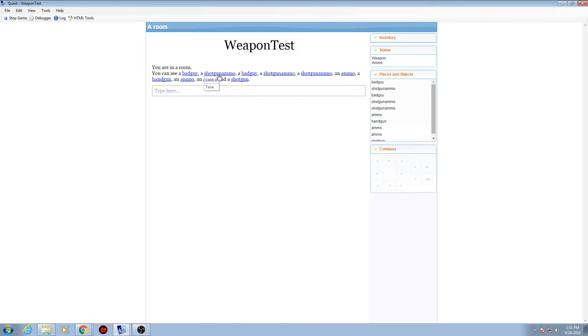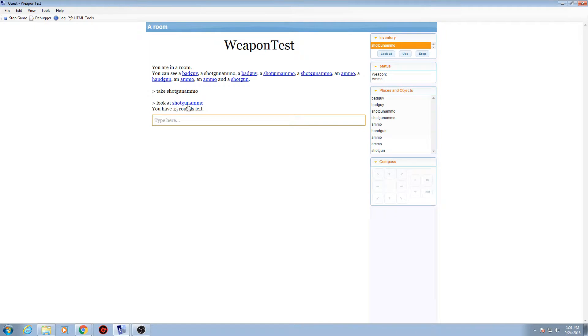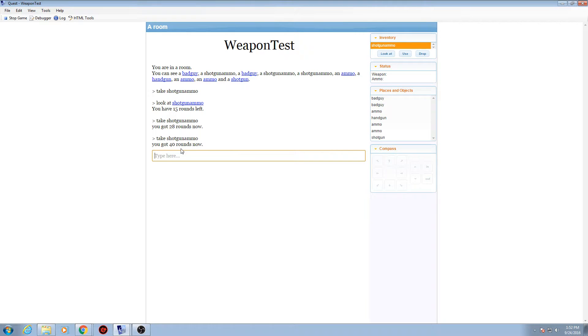So with shotgun ammo — if we take it, it says we have 15 rounds left; take it again and now we have 28 rounds. What's happening is it's pulling a random number when you have the ammo on you. If you don't have the ammo, it pulls a solid 15. Right now the random number is way too big for shotgun ammo — I didn't change that yet, but we'll fix it in a second.